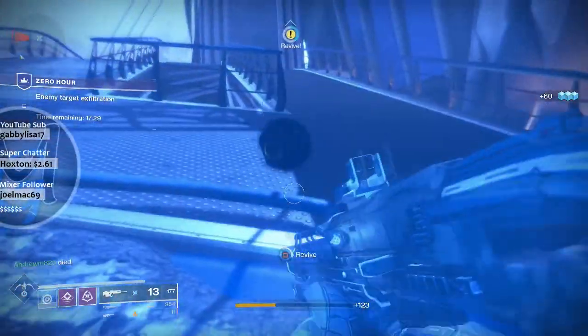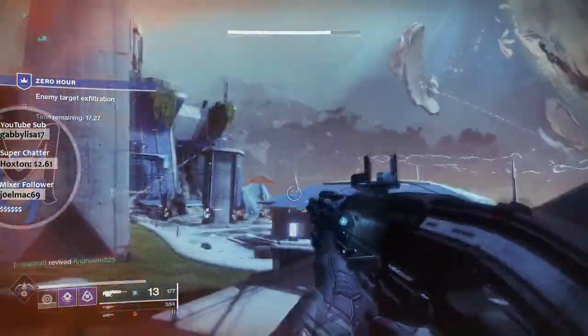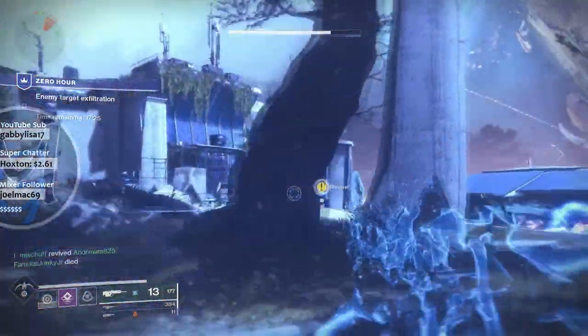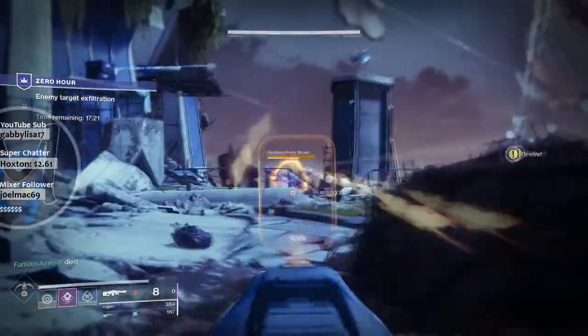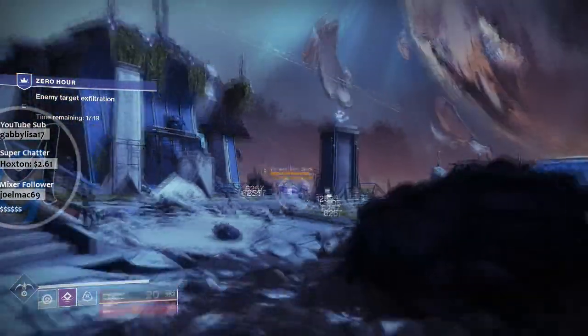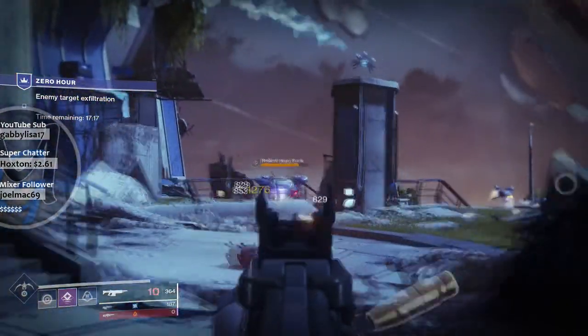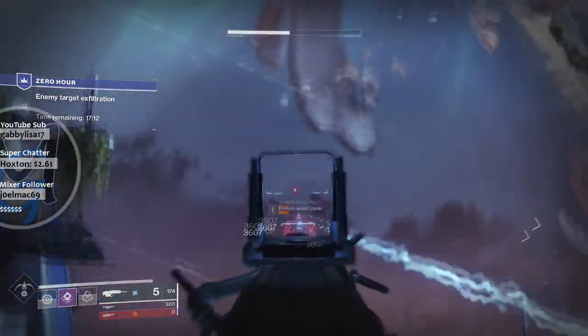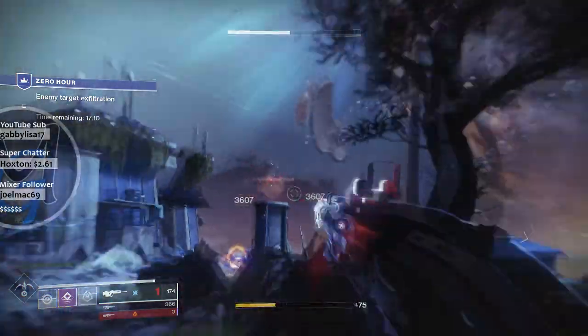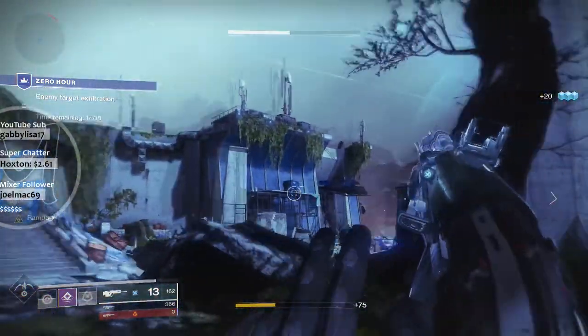But there's a whole bunch of other good stuff coming in. Season of Opulence — right now we're in the Season of the Drifter, but Season of Opulence is going to be our next season in Destiny. We have a start date: it's kicking off June 4th. So we're roughly a month away, maybe a little bit less. There's going to be a change in power and there's going to be a new raid.